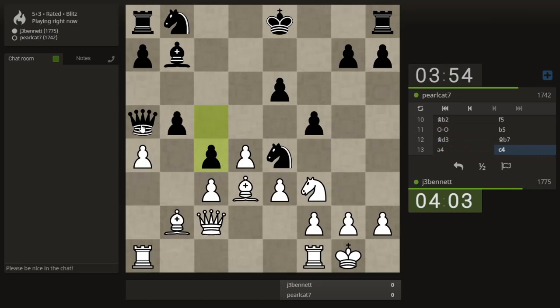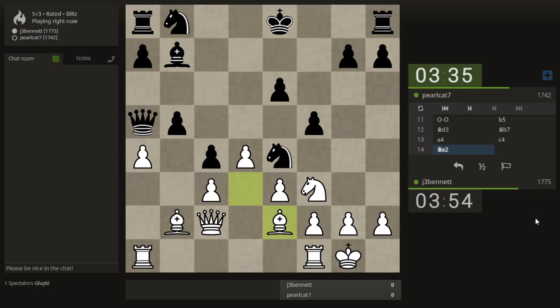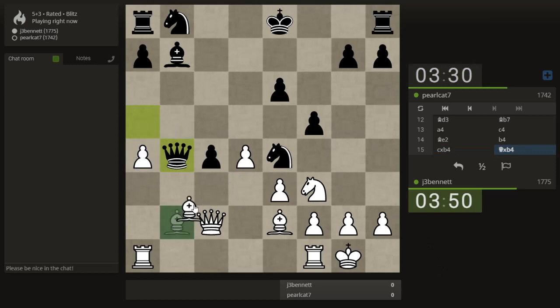I take a pawn — I'm hitting his queen, but he takes a bishop and he's hitting my queen. I take back, he takes back. We can see that Pearlcat is a very tactical player. That was the only way to avoid having me take that pawn — it's to have me take this pawn instead. I was going to take with my h-pawn, so he pushed forward so I could take this way.